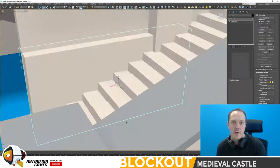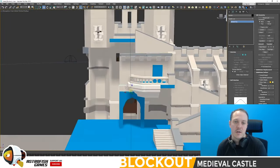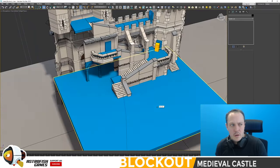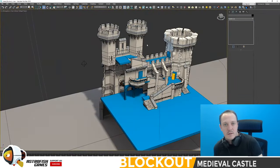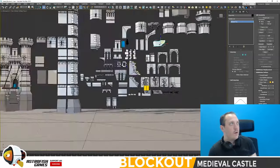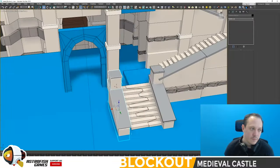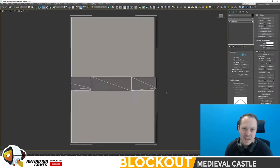I thought I had everything I needed by the end of the block out in Max. But as soon as I imported it into Unity and started building functional assets — especially ones with interiors — it didn't balloon massively, but I definitely found lots of edge cases that needed some sort of asset or module solution.